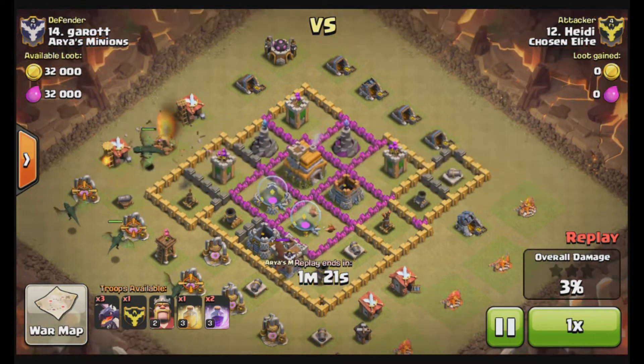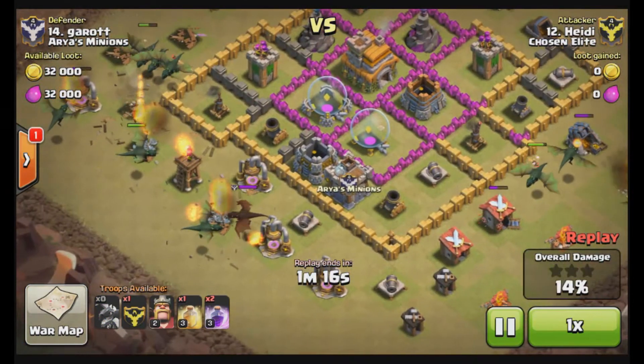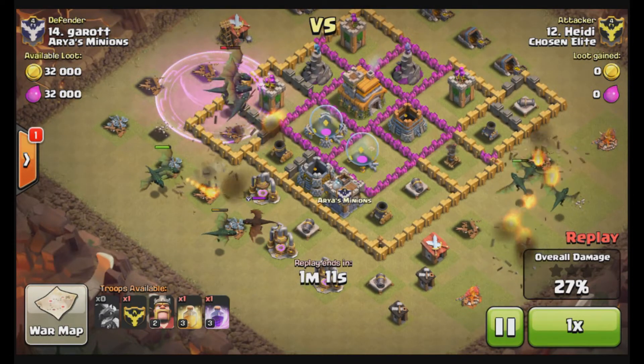Sorry about that, I'm missing the sound. Coming in with level 1 dragons and level 3 dragons in the CC. Just coming in with a two-prong attack. These attacks are very simple.